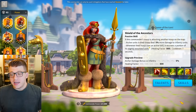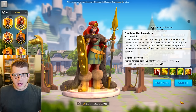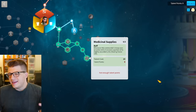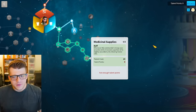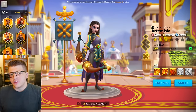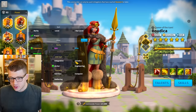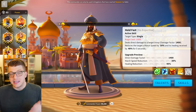The only somewhat meta-viable commander that consistently heals in the open field is the fourth skill on Boudica Prime — 800 healing factor every time she uses an active skill — and any defense-tree commander running Medicinal Supplies. But there's just such little healing happening in the open field these days that having a healing effect reduction is basically nothing in today's meta.